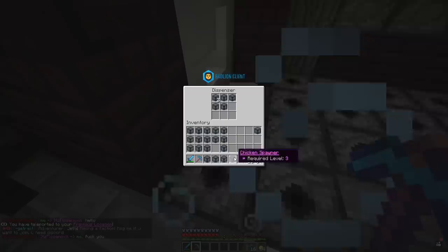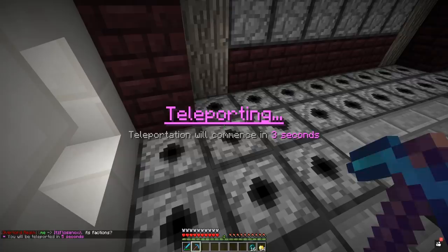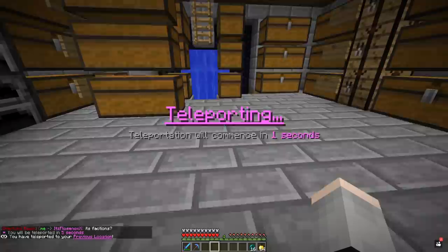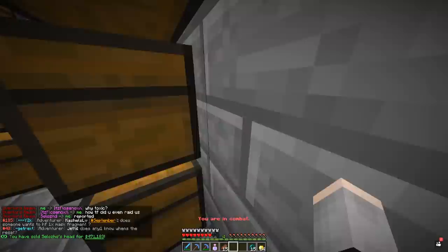We have to do this with such urgency and precision. I've probably found a very toxic player — he just said a very rude word. It's factions — if you guys are new to the channel, this is what factions is all about. It's all about raiding other people, taking other people's stuff. He just took damage, he's down here — I killed another guy?